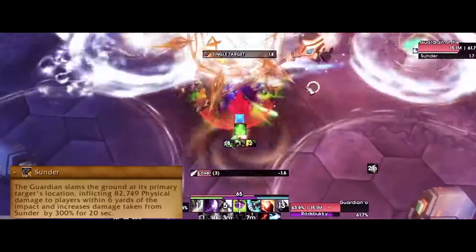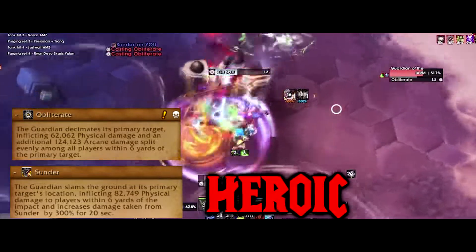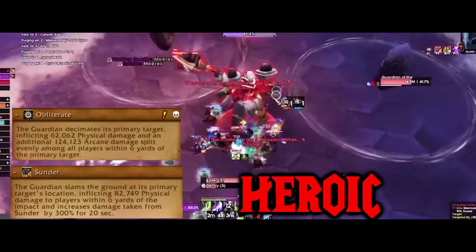The Guardian will cast Sunder on the tank. On Heroic, he'll follow that with two Obliterates back to back, which need to be soaked by the raid. The tank should move into the raid for it to be soaked, and the other tank should taunt off after the first Obliterate.